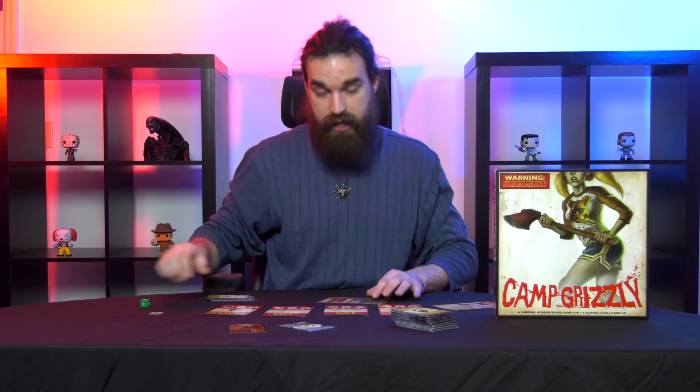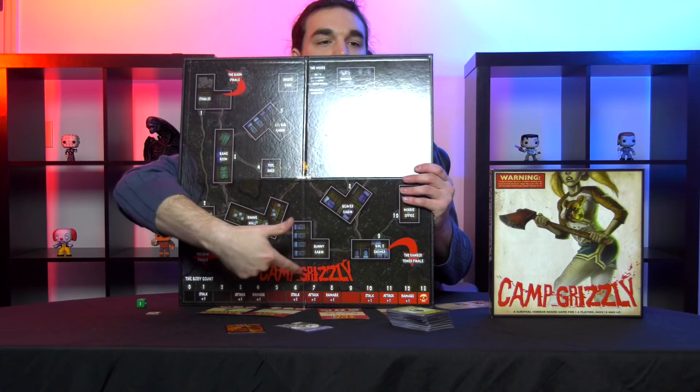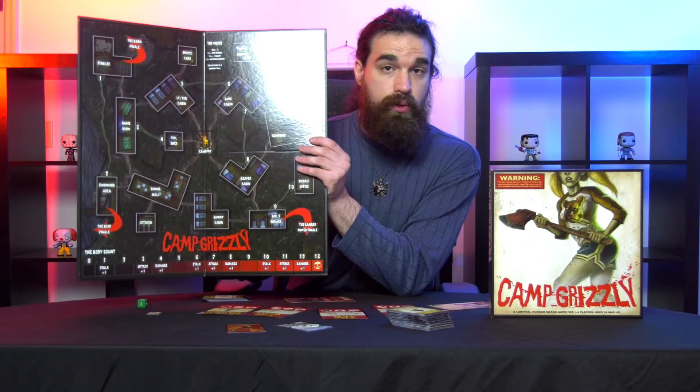Otis wins all ties when it comes to rolls. While the players can win by escaping via one of the finales, there are a number of ways they can lose. If Otis kills them all, they lose. Also, every time Otis kills a counselor or a camper, the body count track goes up. Once it reaches 13, the game is over and Otis wins. Once Otis begins killing people, he gets stronger and stronger as the game goes on. That's basically how the game works — it's quite simple, pretty random, but a lot of fun. Let's see if we can survive in Camp Grizzly.